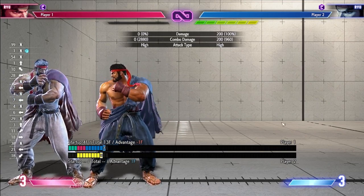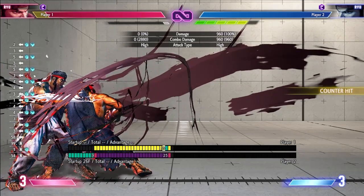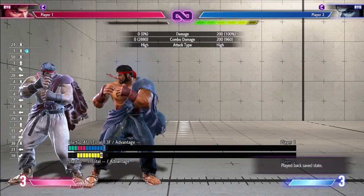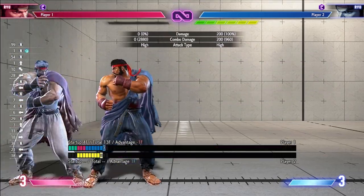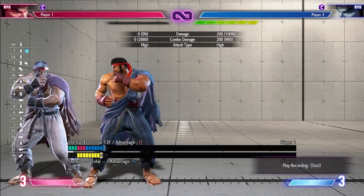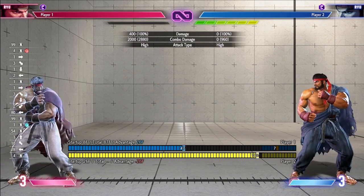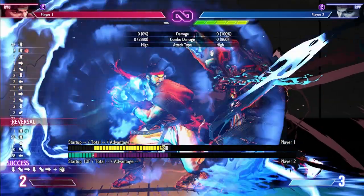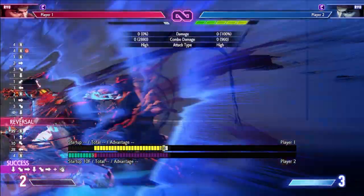Now talking about the Heavy one — the block stun is very long, which does not allow you to jump nor grab. It's pretty much an unblockable. So how you deal with it is you can only Super — whatever Super gives you invincibility, that's your only option. However, this actually makes it a bit easier than reacting to a Jab or Medium, because the block stun is much longer, giving you more time to do your motion. So it's less scary if you can see it coming.